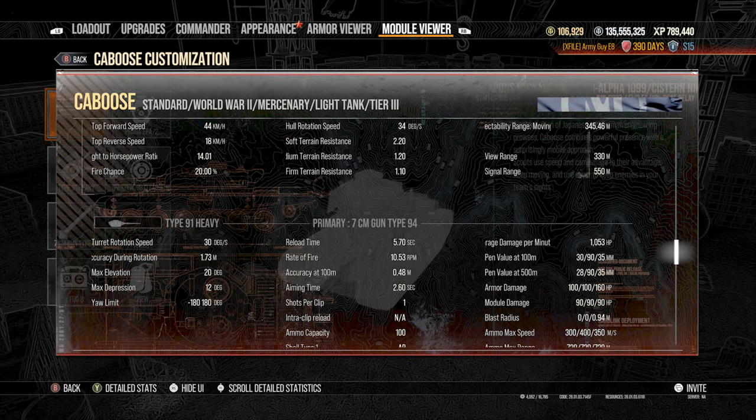Here's a detailed look at the Caboose's numbers — this is with no commander and no equipment added to the tank. A potent union of Japanese and German engineering prowess, the Caboose combines powerful presence with a surprisingly mobile approach. Scouts use speed and camouflage to their advantage, so keep moving and use cover to keep your enemies in your team's sights.